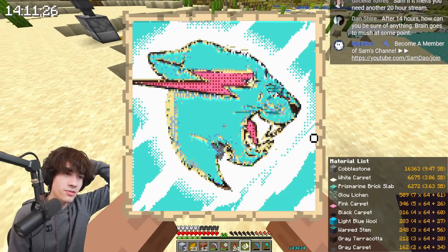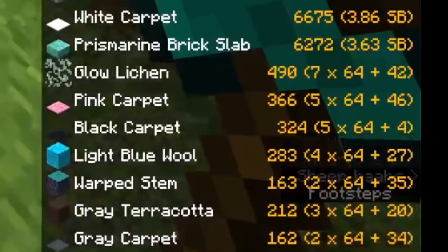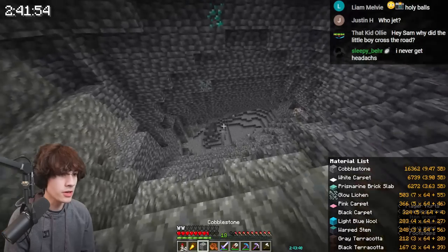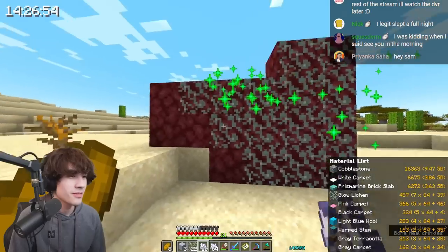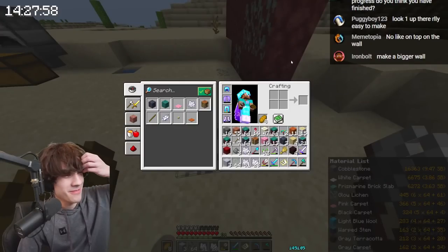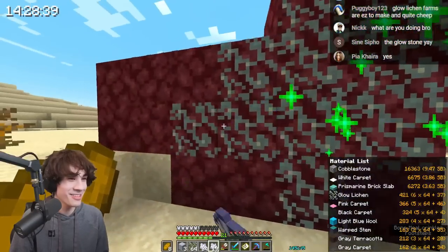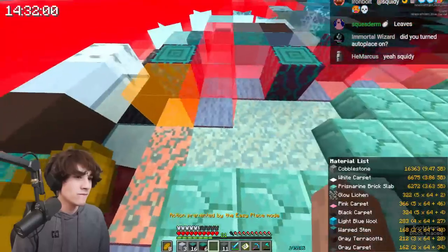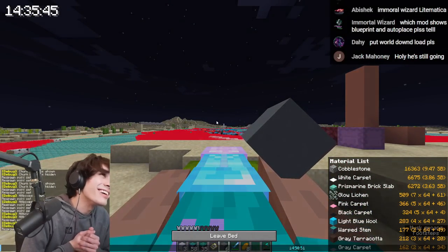I still needed nether blocks, carpets, and glow lichen. One of the blocks on my list was 489 glow lichen, which I thought I'd have to cave and individually find each one, but you can get more by bone mealing it. I found a soul sand valley in the nether and began collecting bone blocks — each turned into nine bone meal. I started farming glow lichen, but the shears don't instamine it. I planted a bunch and did something else so they could grow. I need 500 of them though.